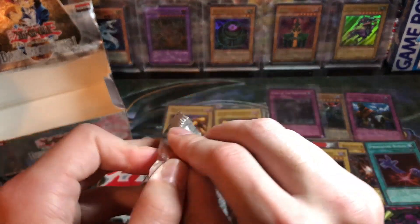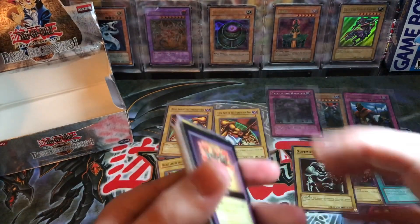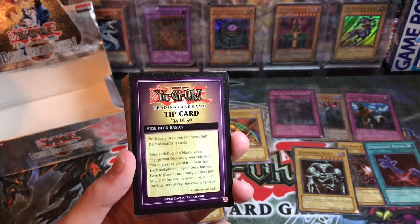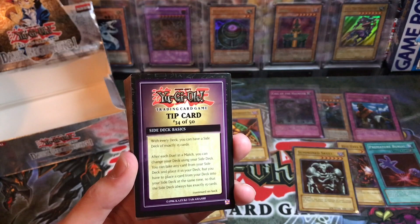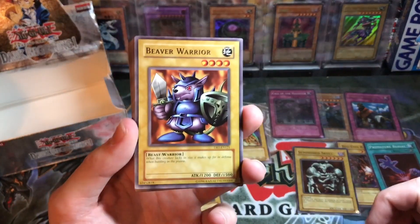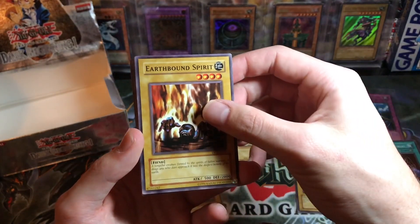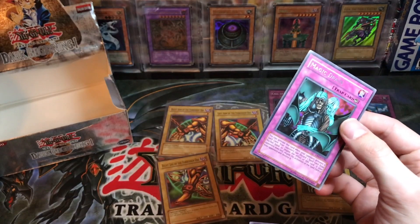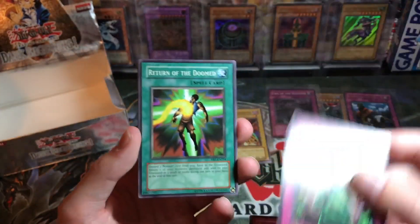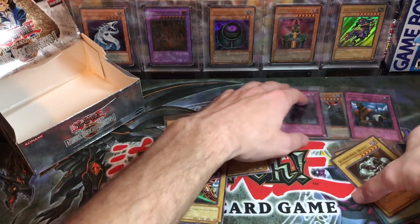Final pack — can we have some luck and pull another hollow? That would be crazy. Hope you guys have enjoyed this Dark Beginning 1 opening — I said it right! Really epic set, really fun — if I find another one I might open another one for the full set. Make sure you hit that like button, subscribe, hit the notification bell for more videos. Side Deck Basics tip — oh, the Legendary Swordsman, Beaver Warrior, Revival Jam, Mass Sorcerer, Saint Joan, Earthbound Spirit, Harpy Lady, Magic Drain, Fairy Box, DNA Surgery, Return of the Doomed, Gravekeeper's Servant, and Painful Choice as a common. We didn't get a hollow there, but some pretty epic stuff.